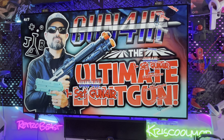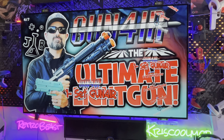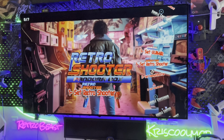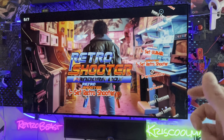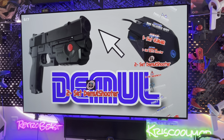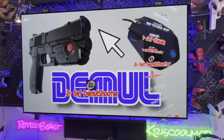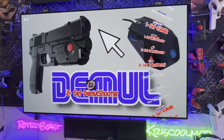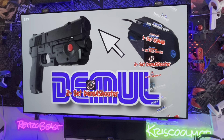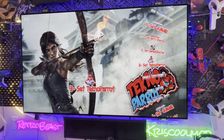It's straightforward now: if you buy a Gunfire, you set it up, boot it once, calibrate it with your screen, and you're done. If you have a Retro Shooter, you boot the application, shoot to calibrate, it saves to your gun, and it's finished. You set gun one and two — or up to four guns. Then you set the DemulShooter gun ID on step two, click Techno Parrot once, and you don't touch it anymore.